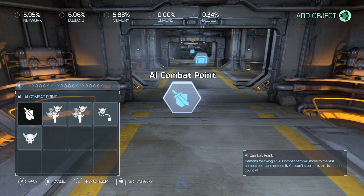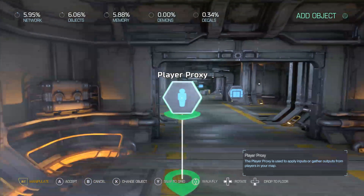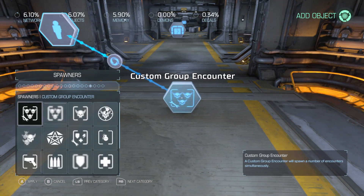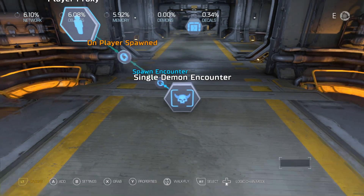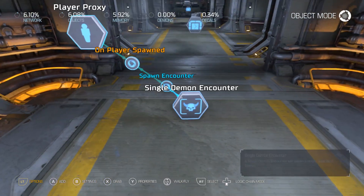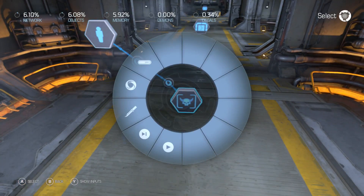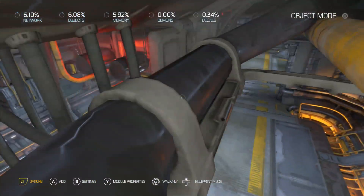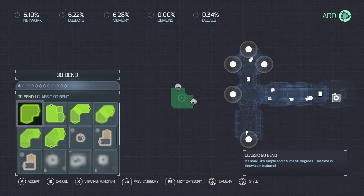First things first, we're going to need that there, and when we spawn in — single demon encounter. So this way we've got an enemy that spawns in. We're setting it up like this because next we're going to build a separate room.